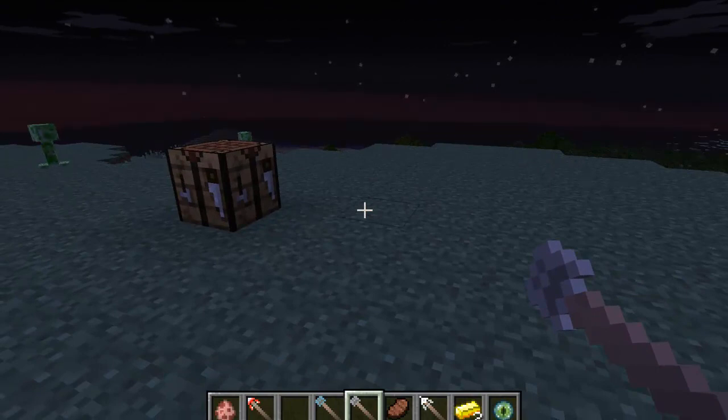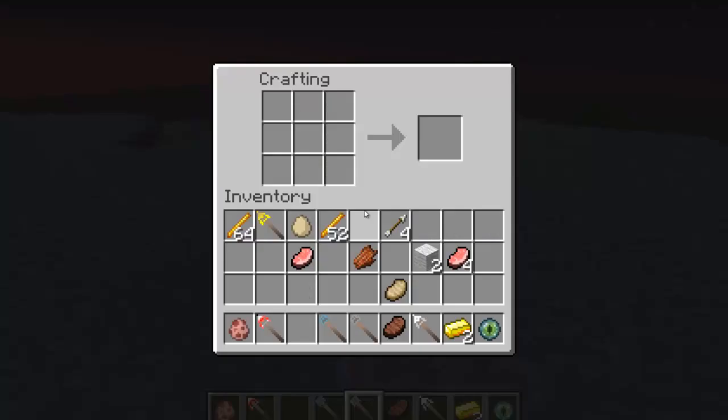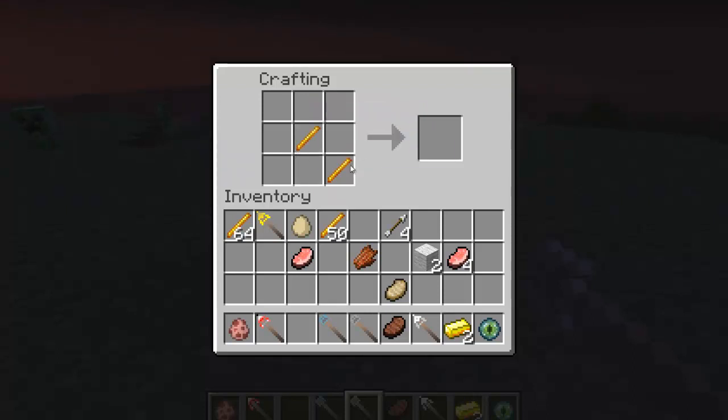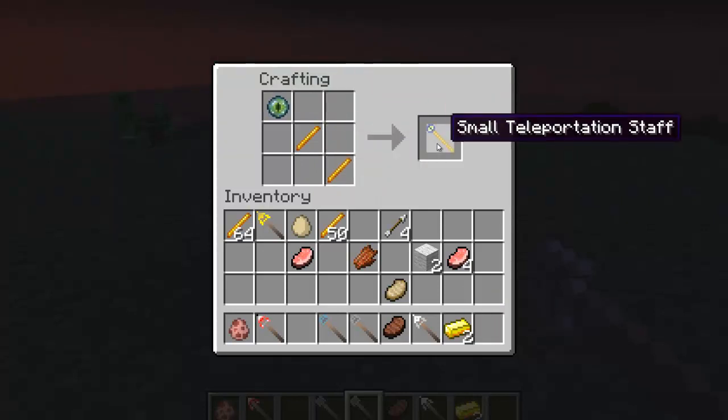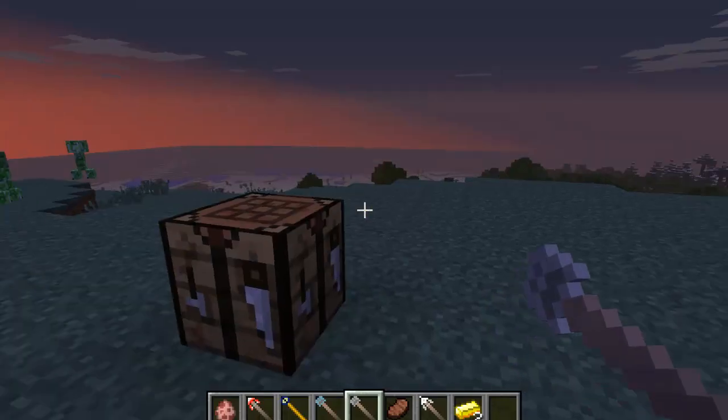The last one is the small teleportation staff. Kind of weird — boring? No, not boring, it's actually a great mod — awesome. This one also requires a blaze rod and an eye of ender. Small teleportation — it kind of looks like the eye of ender.